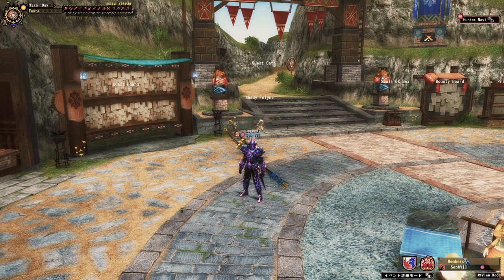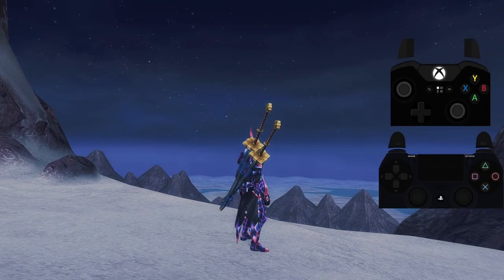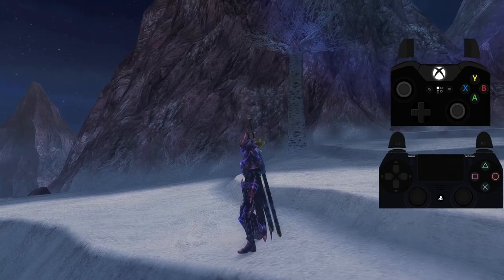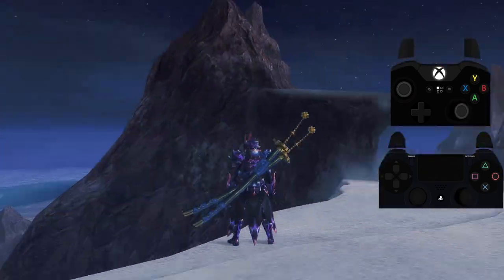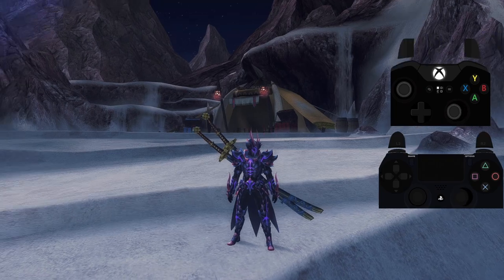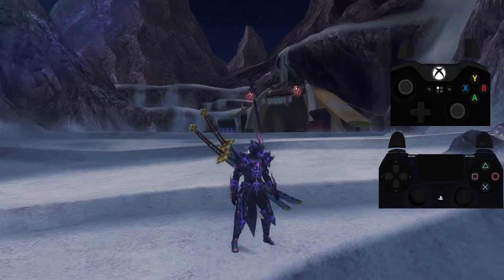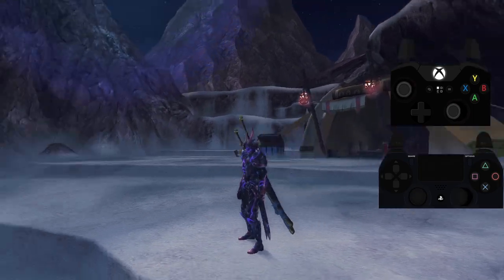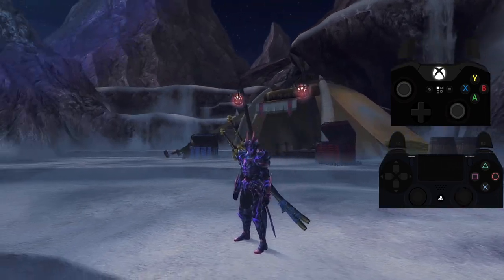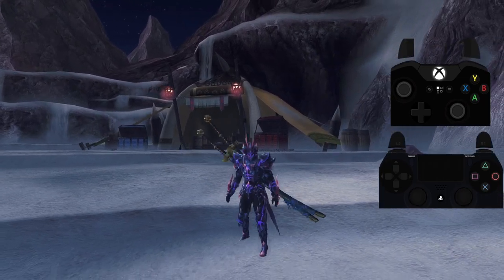We're gonna take a look at the Earth Style of the weapon first, so let's head into the quest. Here we are inside the White Lake map, which is a prettier take on the Monster Hunter desert layout from Frontier. I do like this map more than the normal desert, but it is really small. It's a bummer and I hope they bring these cool maps back in a modern take on a bigger scale, but we're here for the Long Sword.